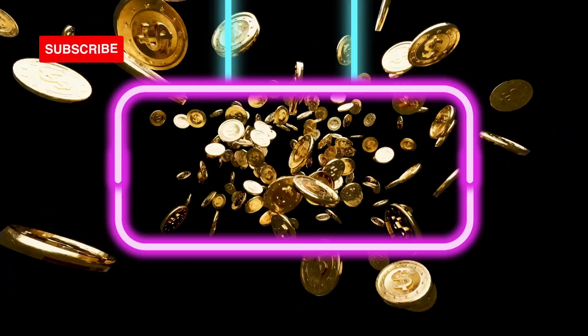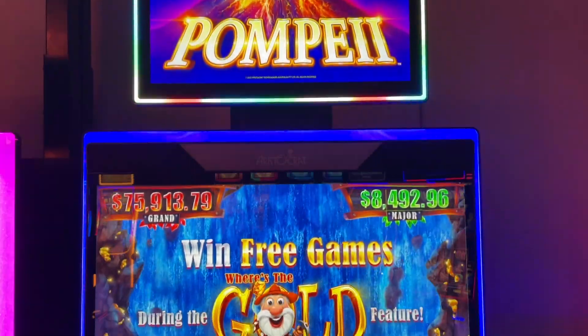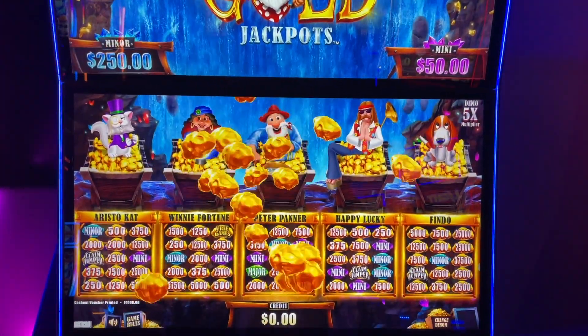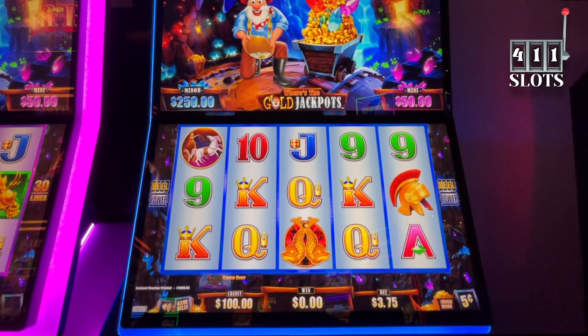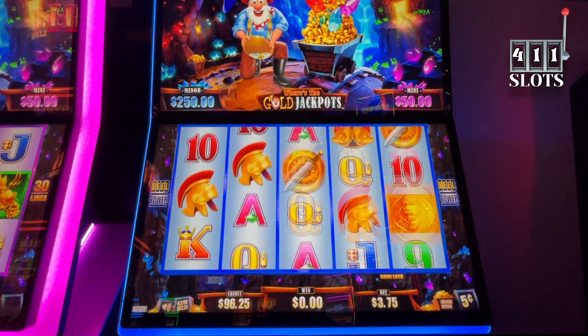Welcome to another dose of 4-1-1 Slots. Pompeii, where's the gold? We have $100 in. However, we also have $50 in Grand Play at Hankley Grand Casino. That is in right now. We're doing the lowest denomination of $0.05 and $3.75 a spin.